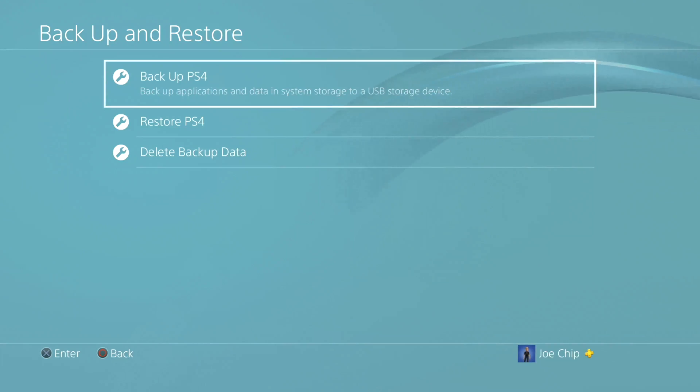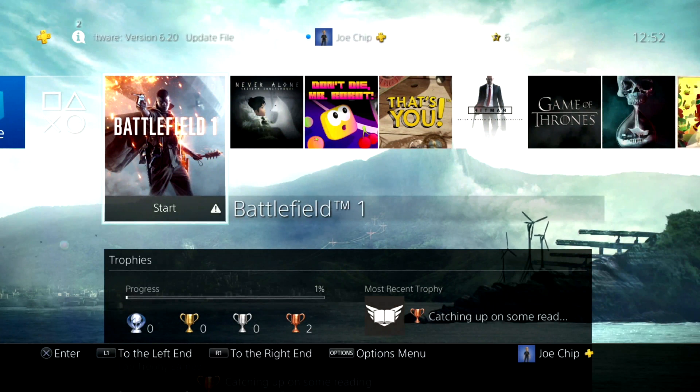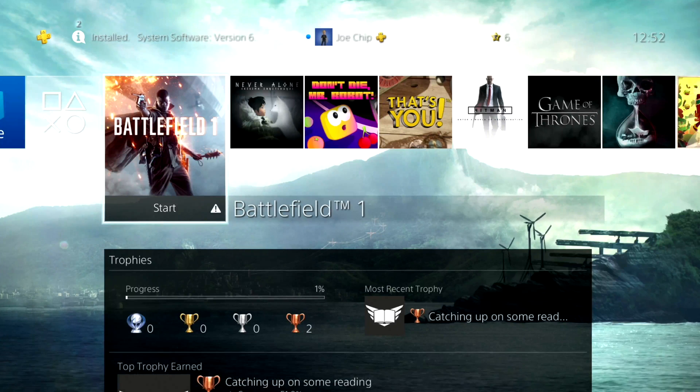So we've backed up our system, we've got our save games backed up, we've got our trophies backed up, and we may have backed up the entire system. If you do that, you can actually load it back onto a whole new PS4 and you'll be fine. Next thing you want to do is deactivate your PS4.